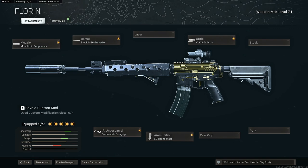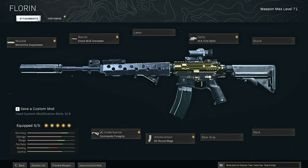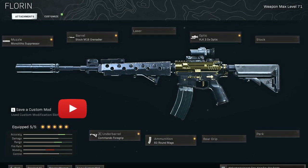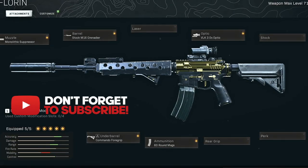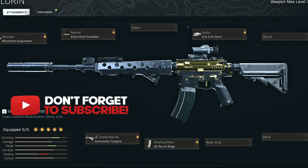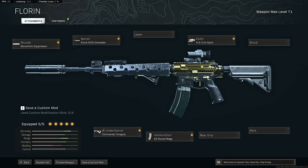We're still dealing with a pretty bad meta with these burst rifles — the FAR is OP, there's just a lot of issues going on right now. So I decided to take the M4A1 over to Alcatraz, Rebirth Island, and slay out some lobbies with it.